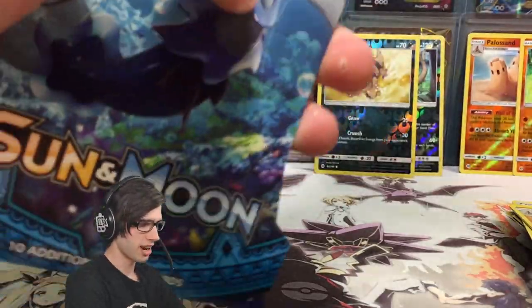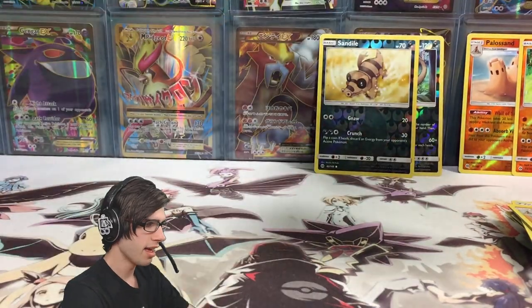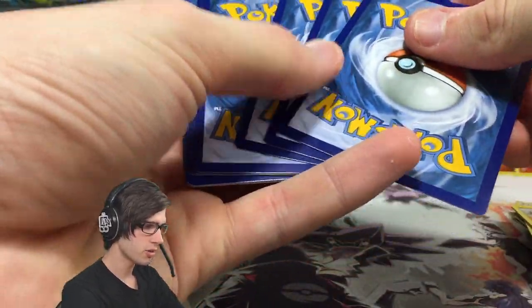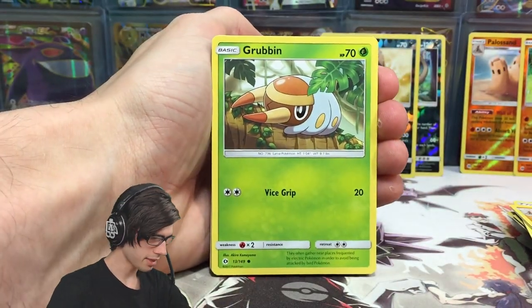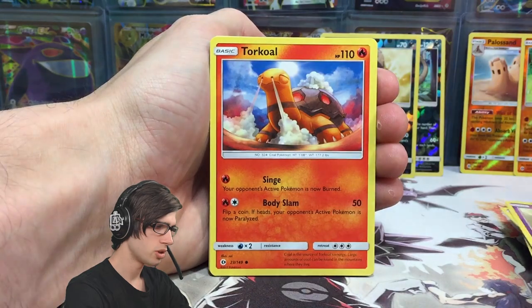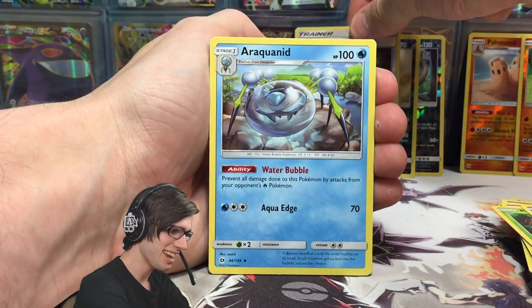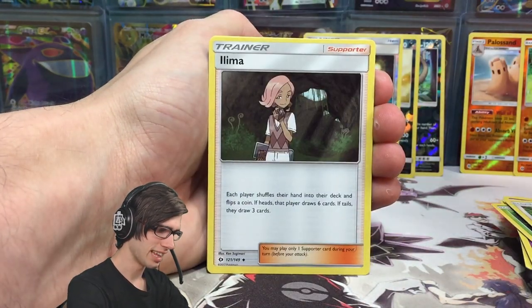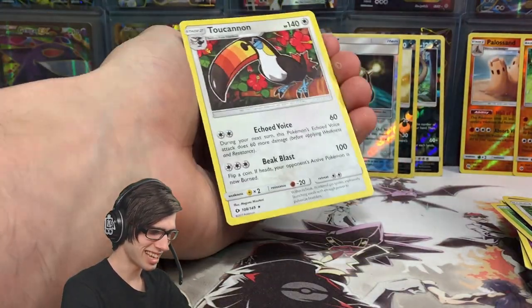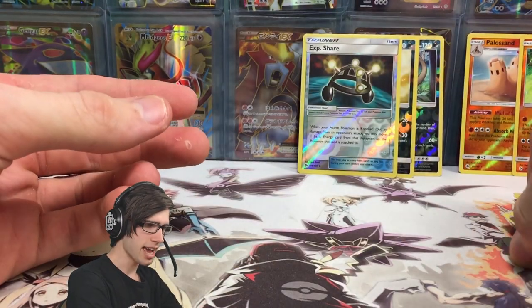Now we're onto our final pack today — we got the Lunala inside the Primarina blister. I love this pack art. Let me know your favorite Sun and Moon base set pack art out of all five — you've got Lunala, Solgaleo, and then the three starters: Decidueye, Primarina, and Incineroar. Last pack magic here: Grubbin, Zubat, Torkoal, Rowlet, Drowzee, Experience Share, Araquanid, Spinda, Litten, and what I think is the rare — it's just a Toucannon regular rare to finish things off. It's got 140 HP with Echoed Voice and Beak Blast.